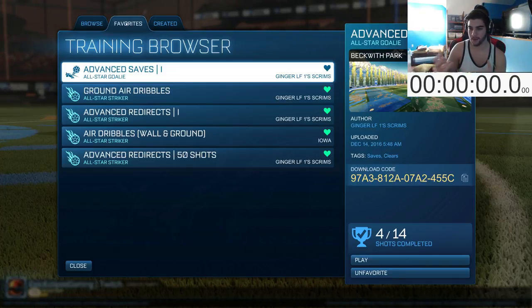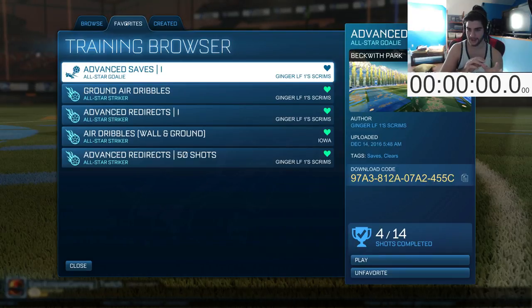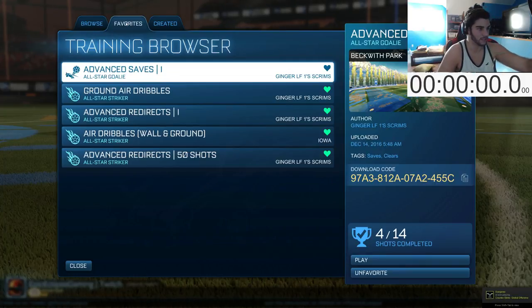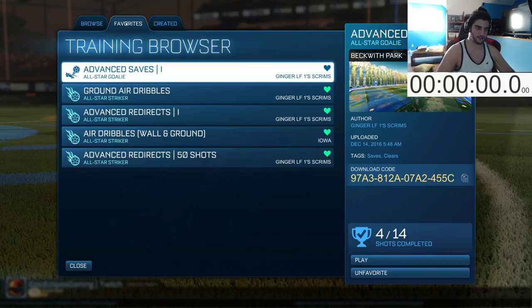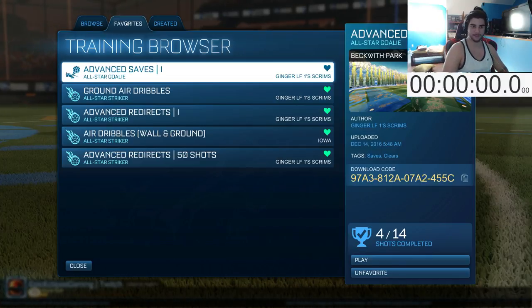I've got a timer here and I'll probably speed up most of the video. I like his trainings — they're pretty good — but they're very unrealistic shots. We'll go through a couple and I'll comment on them. We have to do advanced saves, advanced redirects, and ground-air dribbles. The saves and redirects challenge is get two or three without cheating — basically no dribbling on the ground — and the air dribbles is to get six.